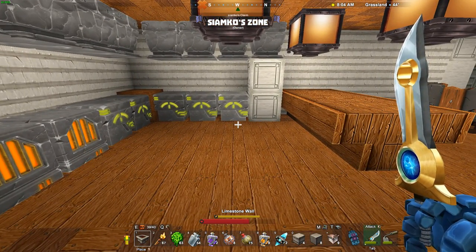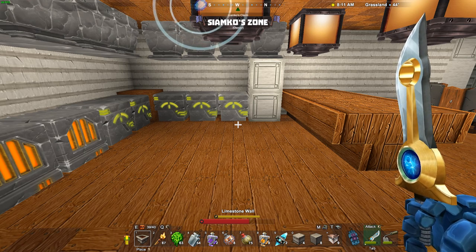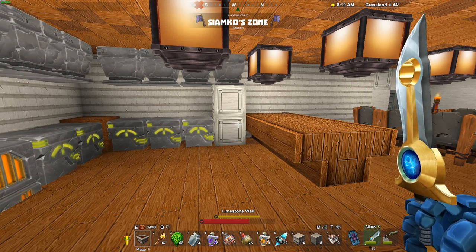Looking at some more menu changes — the stamina and health bar has changed. Also, the entire hot bar has been rearranged a little bit. The EQ, M, and T keys used to be in a cluster on the left-hand side; they've now been distributed across the top, left, and right-hand sides. Everything else looks about the same.